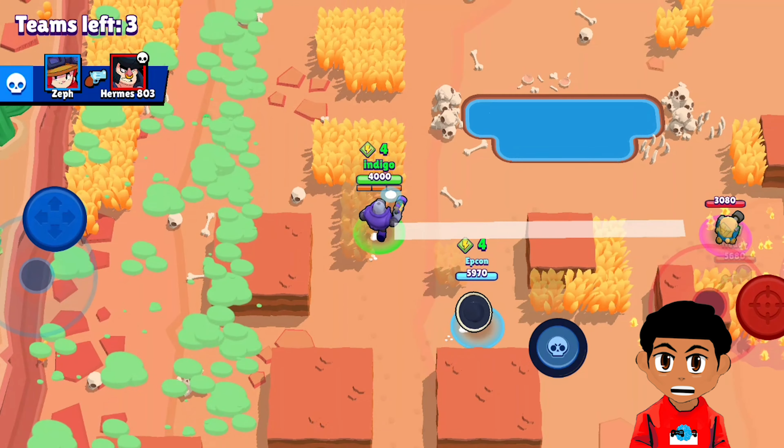Rico's star power is Super Bouncy, which further increases his Bouncy Bullets to the extreme by increasing their speed and damage after bouncing off of any walls. So if you do have Rico's star power unlocked, use those walls to your heart's content.